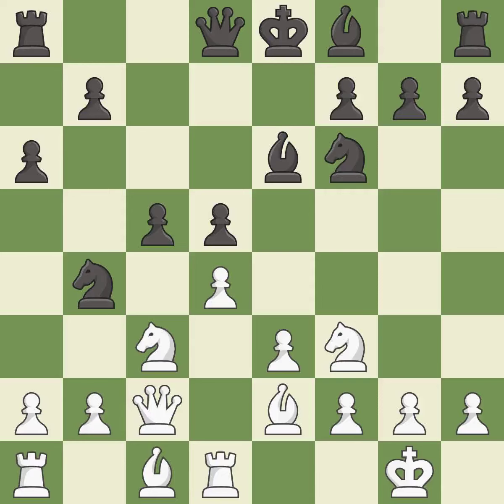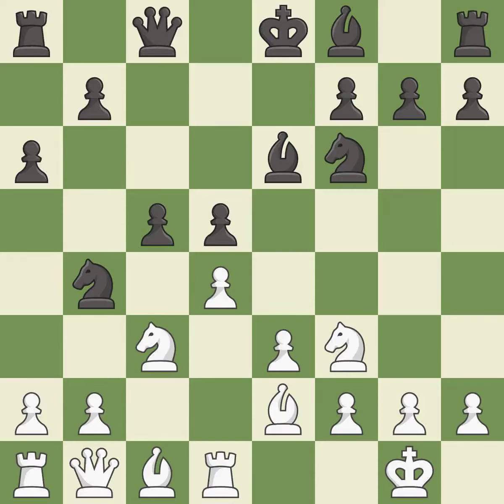This wins a tempo by threatening a queen and forcing it to move away. It is best. This move puts the queen on a safer square. It is good. This develops a queen off its starting square, getting it into the action. This is the only move that works. This threatens to win a pawn. It is a great move.